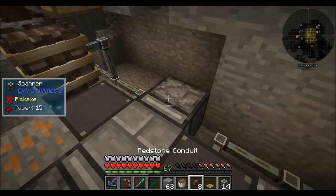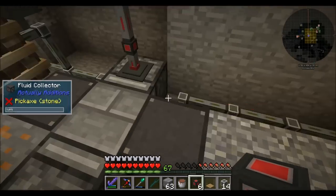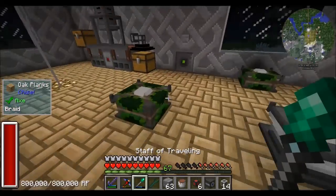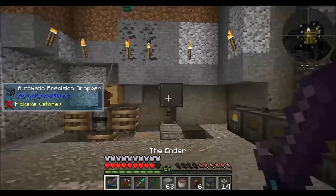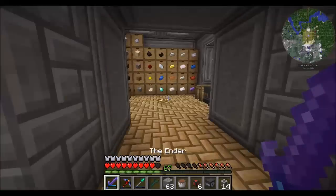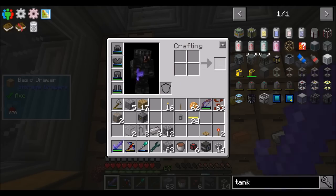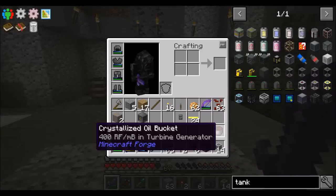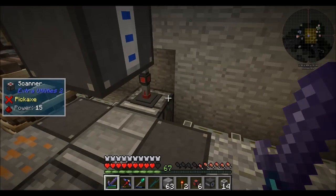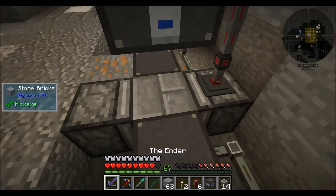The other thing we're going to want is some redstone conduit. This scanner will emit a redstone signal when it's ready to drop a seed. We need something to actually drop the seed — that's our automatic precision dropper. It's going to have the seeds in it — let's get a stack to get started. We need to get a redstone torch to change the setting. Right-clicking with a redstone torch changes it to pulse mode — now it drops a canola seed every time it receives a pulse. When you detect canola oil, you activate a redstone signal, which pulses this thing to drop the seed.